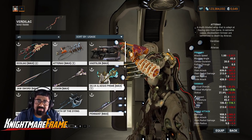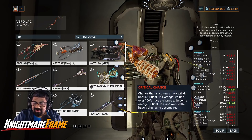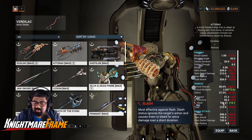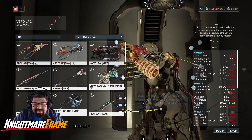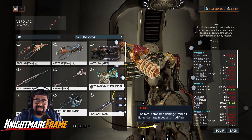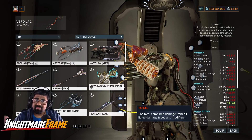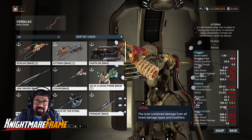Right here I'll compare the Vertilac to the Atarax, since they're kind of similar — both being heavy in Slash and being high in Crit. As you can see here, its overall stats are way, way better than the Atarax, having slightly less Crit Damage Multiplier and slightly less status, but Vertilac has better Attack Speed, better Crit Chance, and higher Base Damage.